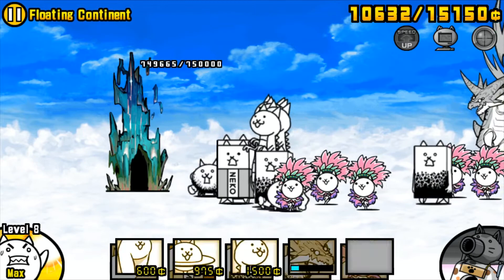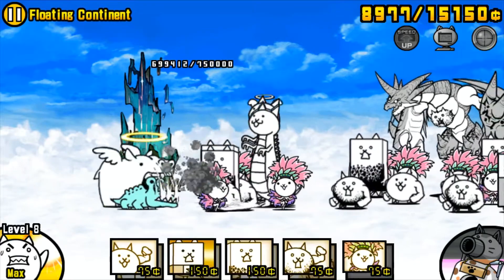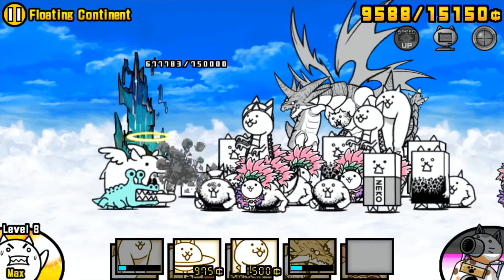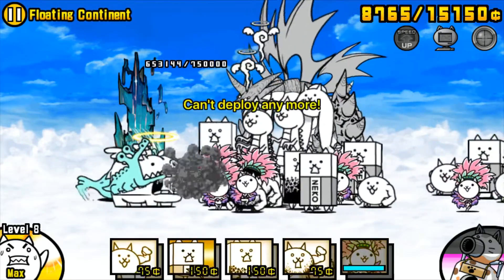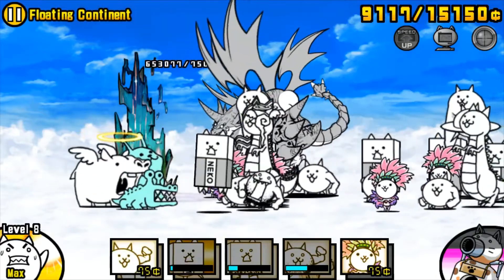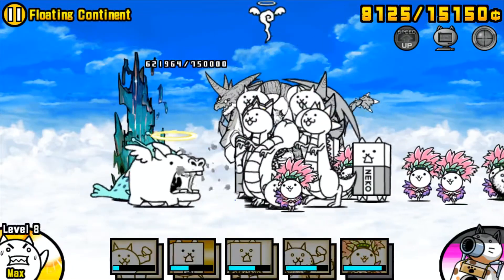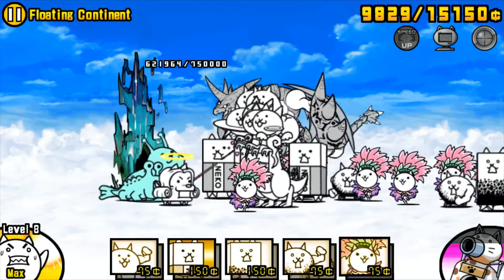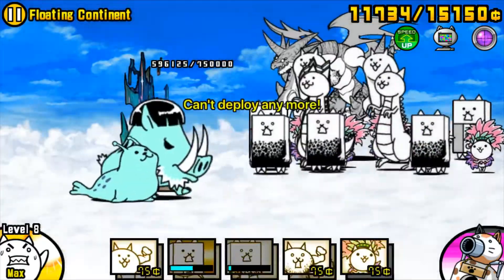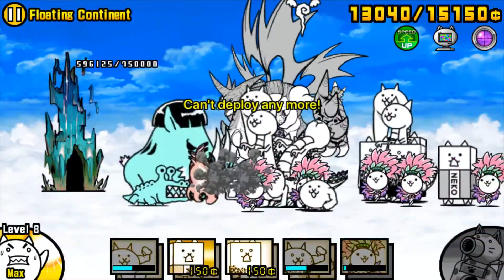But this is a good opportunity to regroup — get your meat shields back up, because you've probably just had a period where it was at max deploy limit and you couldn't get many meat shields out. Now the Bahamut is going to release from the base — and of course he misses, which unfortunately happens way too much. Turn on your CPU, snap the Cat Speed Up.